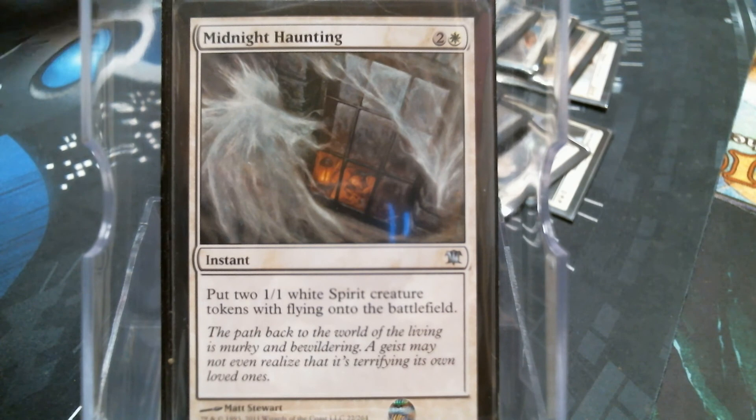Midnight Haunting. They gave us the Lingering Souls bad version first, and then they gave us the Lingering Souls. Can't use Lingering Souls because of the black mana cost in its text box. But Midnight Haunting - again, it's one card for two permanents. I'll pay the extra one for them to have flying. I'm good with that.